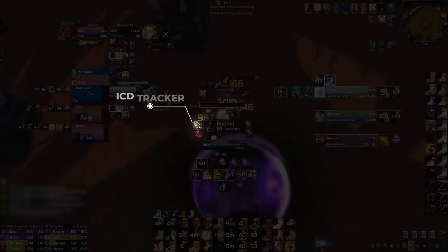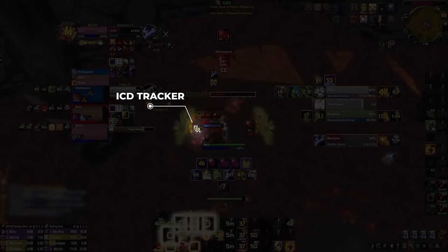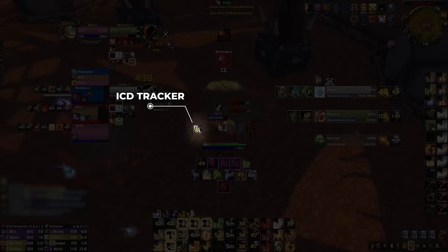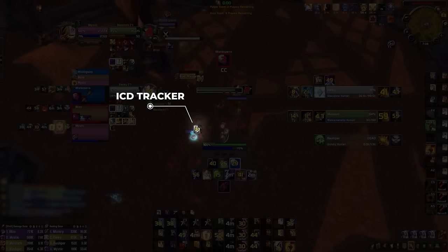On the left of your character, we've included a WeakAura for any spell or proc with an internal cooldown. These include trinkets, the tailoring cloak proc, class-specific buffs, and so on. Anything with an important ICD will show up here.